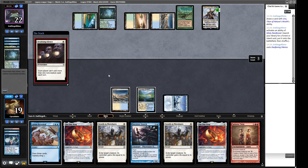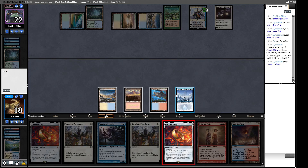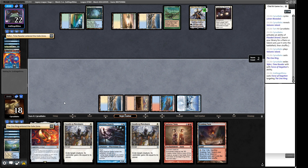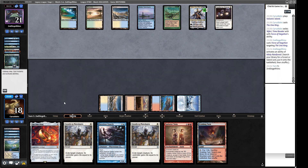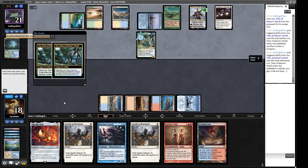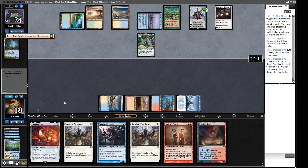Deafening Silence — interesting. We get a Volcanic here and a Plateau. I'm not expecting our One Ring to resolve — expecting Force of Negation and a backup Teferi. We get to do the same play next turn. Deafening Silence is awkward because with Teferi in play, they get one spell per turn cycle, though creatures don't count. So we can get Deceiver Exarch in, but at sorcery speed, which is not ideal. We have to decide: play the One Ring or kill the Uro. I think we play the One Ring — if it sticks, it's so much better.